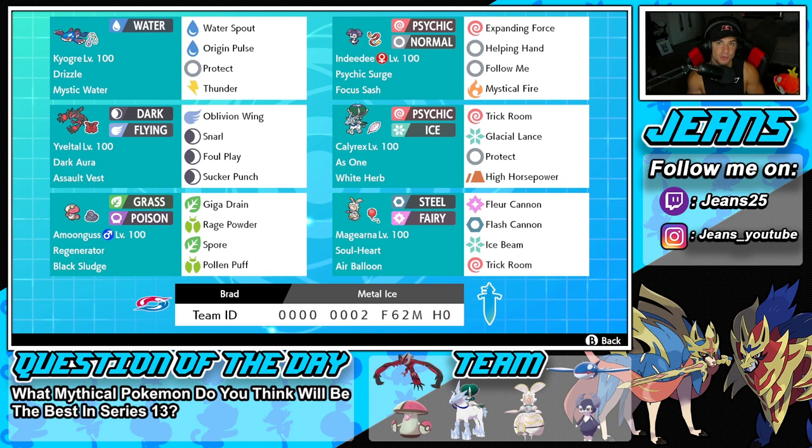The bottom left corner features another support mon - Amoonguss, another Pokemon that thrives in Trick Room. It has Regenerator and Black Sludge so it gets HP back at the end of every turn. It's rocking Giga Drain, Rage Powder, Spore, and Pollen Puff.